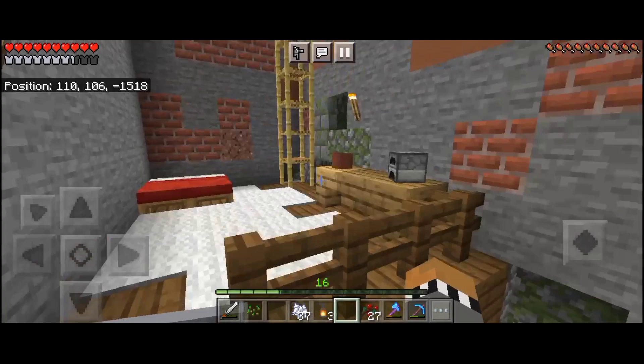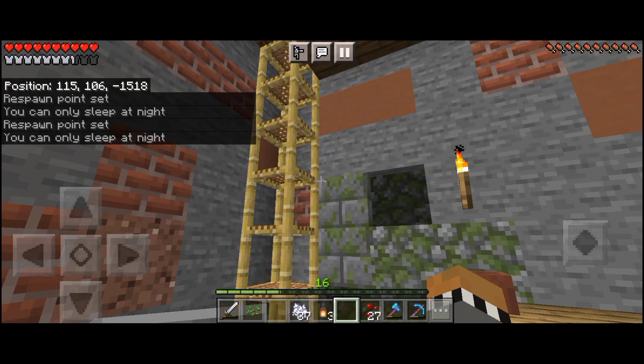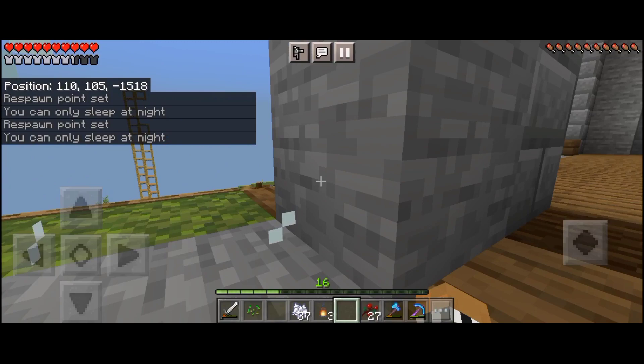Leading upstairs, here is my room. I will change the ceiling — I don't know what to do with it yet. Right here is my room. I have a bed here — top of the bed — because I'm the king, you know.